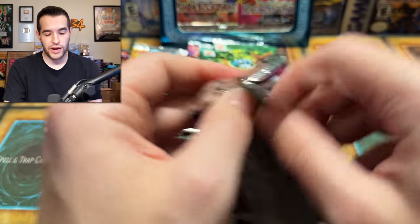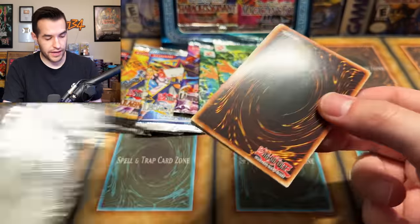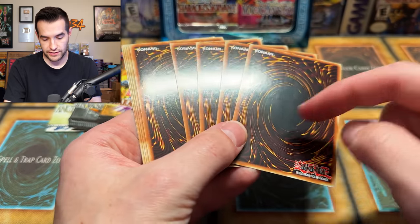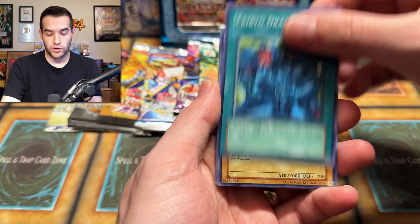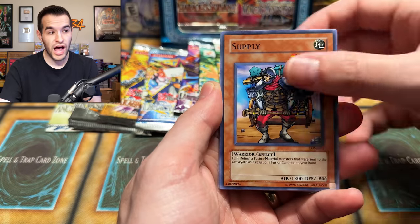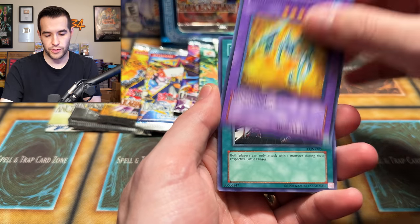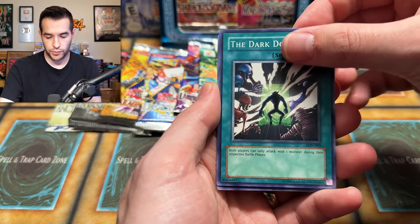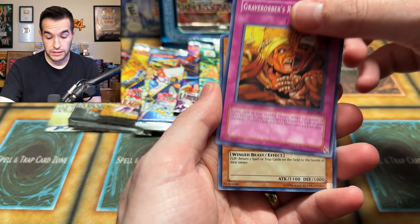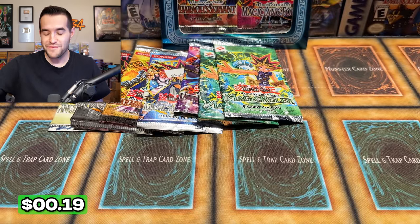Fortunately, no matter what happens here, if we go 0 for 18 or whatever, hopefully we will get something out of the three-pack blister pack. Look at these lines on the back — not surprising out of this weird print. Akihiron, Earl of Demise, Soul of Purity and Light, Supply, Humanoid Worm Drake — super short print in the original printing. Dark Door, Dream Sprite, Grave Robber's Retribution. And another Tornado Bird — how do we get the same rare? Two slimy Tornado Birds.